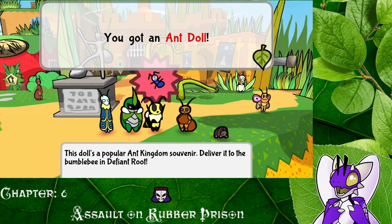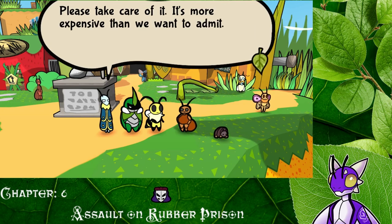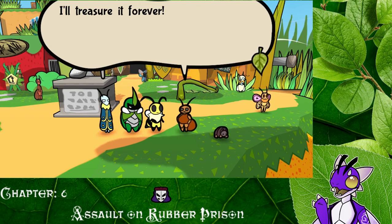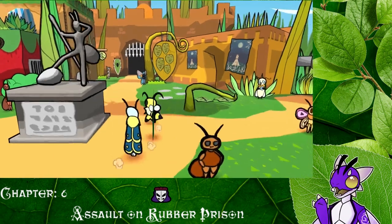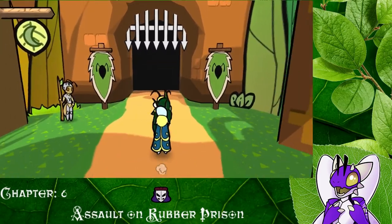It tells us to get it back to who we need to get it back to — we got to go to Defiant Root. 'Please take care of it. It's more expensive than we want to admit.' Yeah, not only in the berries but in what V's sentiment is for it. 'I'll treasure it forever.' Now we can bring that toy back to our friend Bumblebee in Defiant Root. Oh hey, we get to go see our friend! All right, so let's go see them real quick.